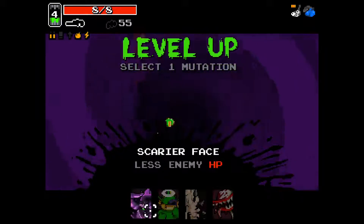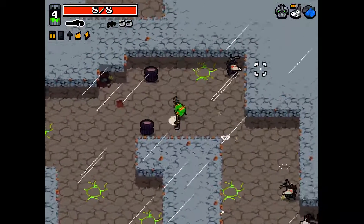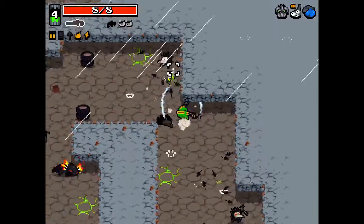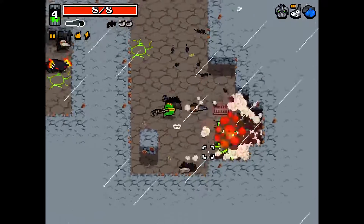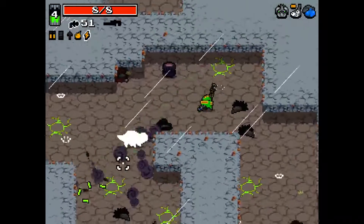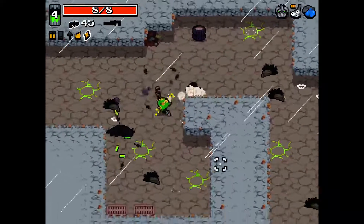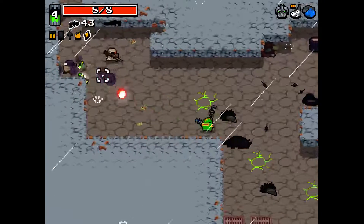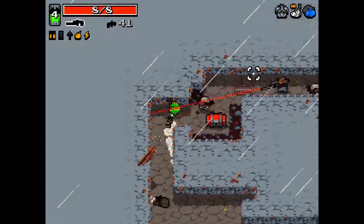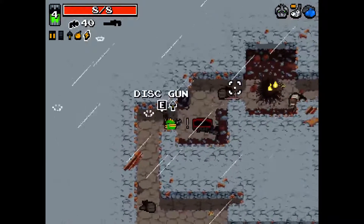The scary face is really good, obviously. Be careful with explosions — it's quite easy to be caught out by those guys; you forget that they actually explode. And assassins are very annoying enemies. Let's see what we get here — we've got a screwdriver.